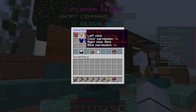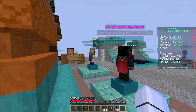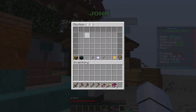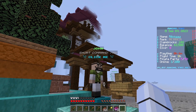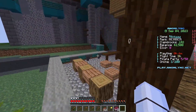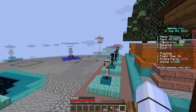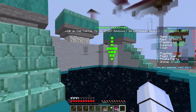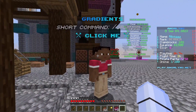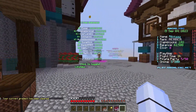Here is player glows — it costs money or needs to be unlocked somehow but it lets you glow in the dark, which is really cool. Then there's John, a helpful NPC — clicking him opens the auction house where you can buy and sell items from other players. It's convenient and prevents scamming since items are listed for a set price. Here are gradients — you can change your name's color gradient, which looks awesome.